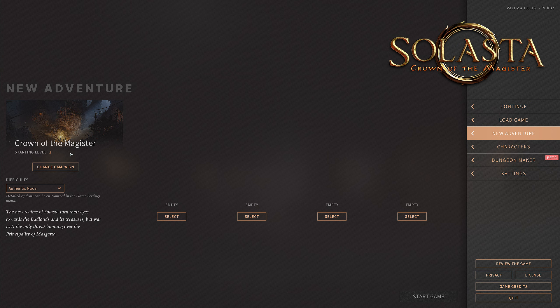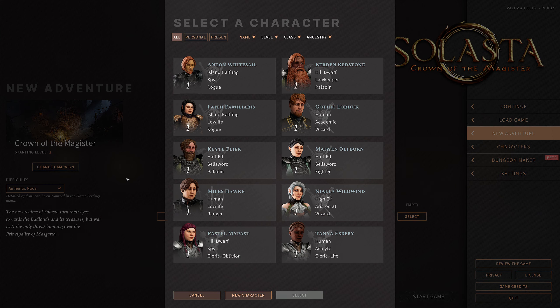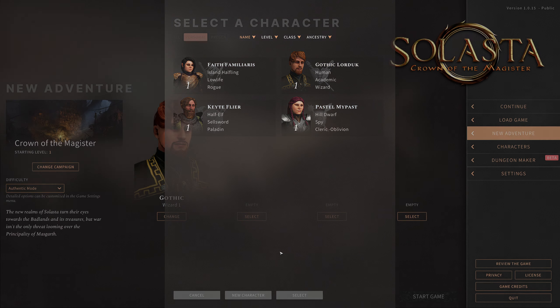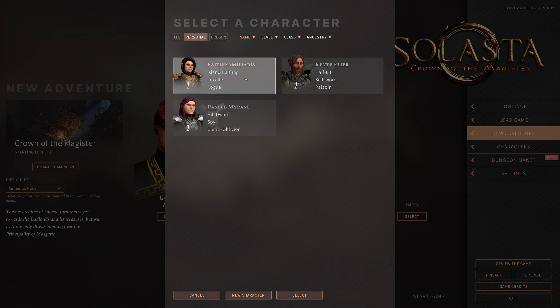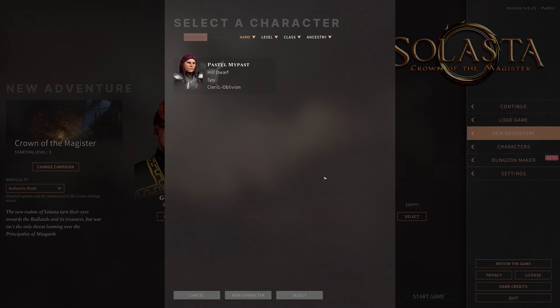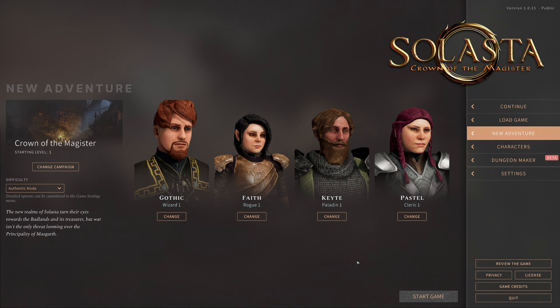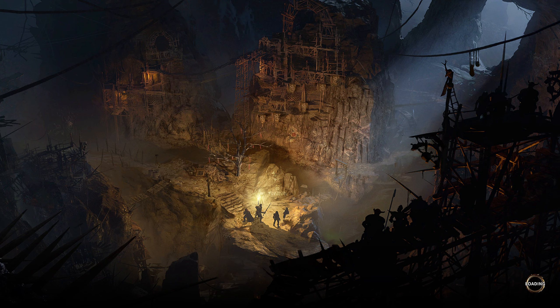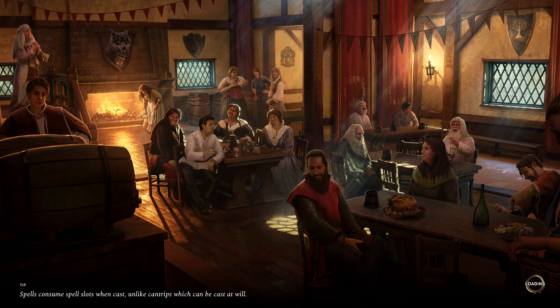It's going to be the Crown of the Magister campaign on Authentic Difficulty mode. Let's select those personal heroes: Gothic Lordic, Faith Familiaris, Kite Flyer, and Pastel Mypast. And then we can see where this campaign is going to take us. I'm happy with that brightness — that is my regular reminder to make sure that Flux is turned off so that everything doesn't get really dim after sunset.